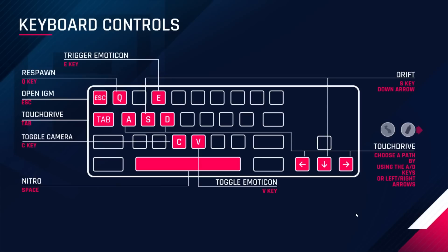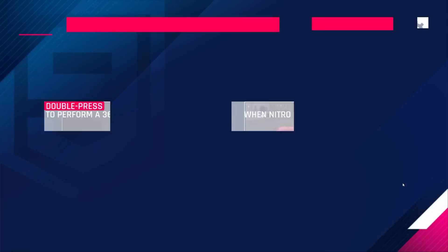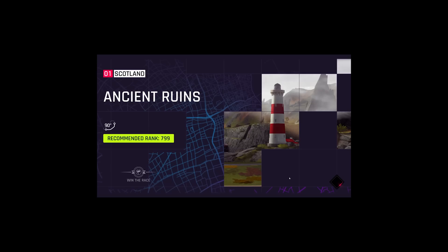Okay, so it's just telling me the controls. You use A and D to go left-right, and S is kind of to drift and brake, and I can respawn. Cool, because it sounds like I might die. Let's drive around the world — to the ancient ruins in Scotland. That was my sad attempt at a Scottish accent; it wasn't good. Race goals: win the race. That's a pretty straightforward goal.